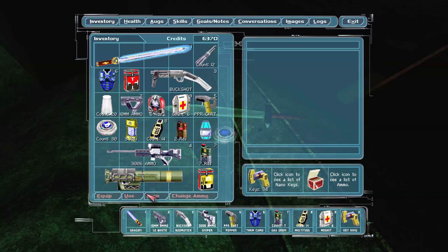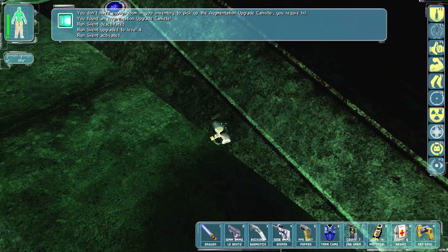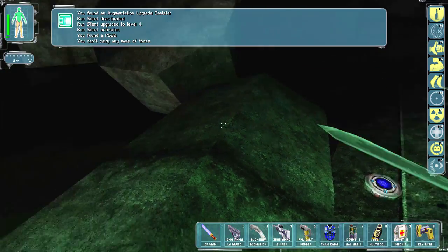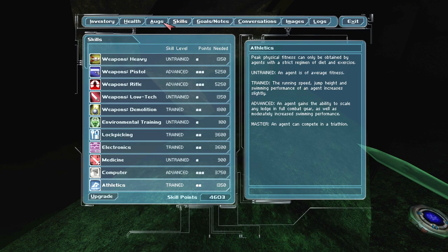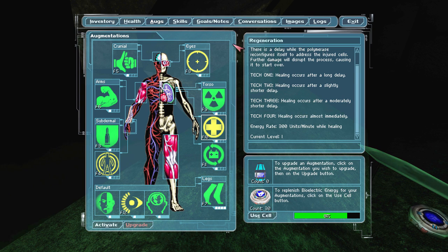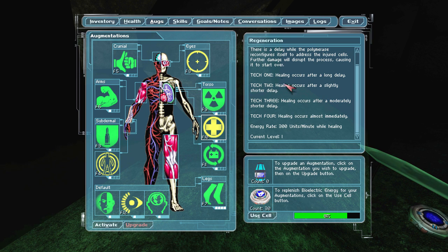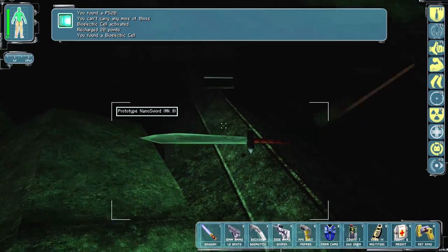We also have an augmentation upgrade canister. I might as well upgrade this all the way — now we are entirely dead silent. We could also carry another one. This healing augmentation really bothers me — I would like to change that one. I don't even know what slot it counts as, I should probably look at that.